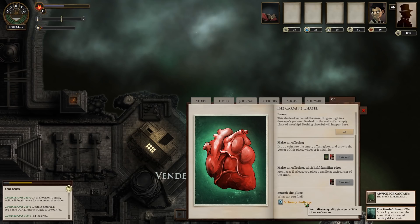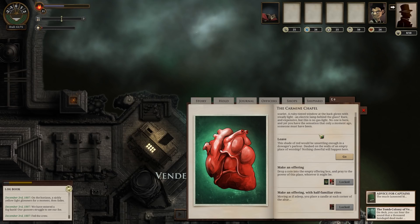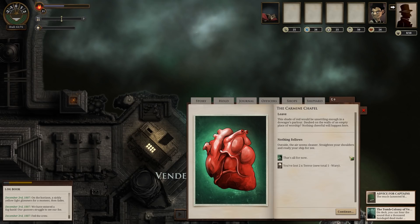We can explore Vendurbite. Here they favor candlelight over gaslight, the shadows are swagged like cobwebs, the tomb colonists stand still enough to be mistaken for sculpture until they laugh or cough. One building in three seems abandoned. Let's do an explore. We could search the place at 52% chance of success — I don't like those odds. The Carmine Chapel — a little chapel stands alone. The walls are deep red, just this side of scarlet. A ruby-tinted window glows with steady electric light. No one is here, and yet you have the sensation that only a moment ago someone must have been.